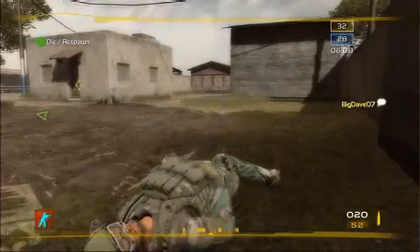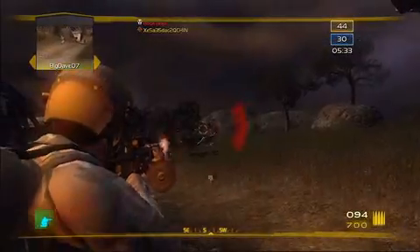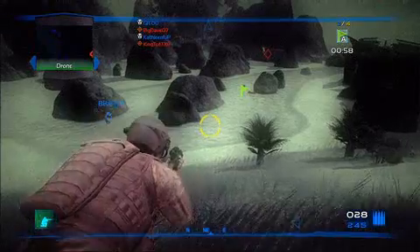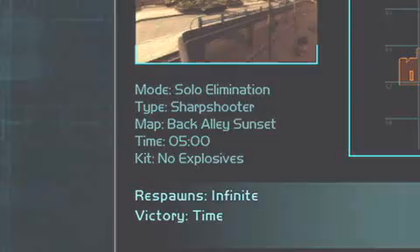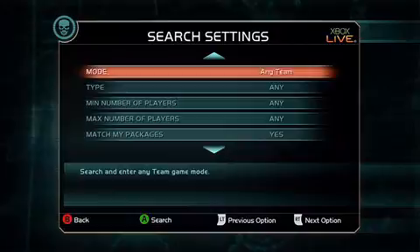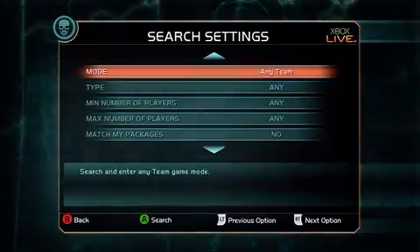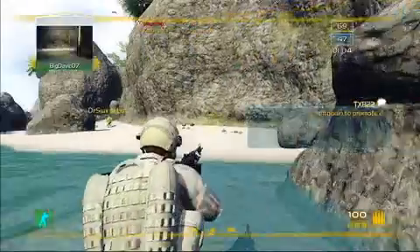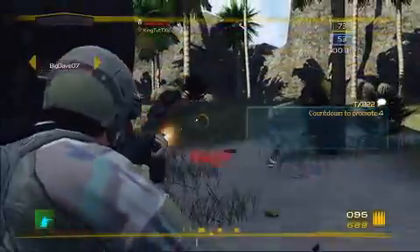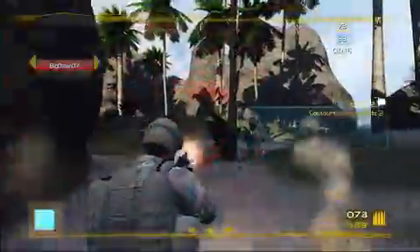Standard match types have teams competing for points by racking up kills or fighting to hold onto territory. Other options include a grab-the-object contest that's essentially capture the flag, and a free-for-all battle where everyone is an enemy. Past the basics, there are several new options for tweaking multiplayer matches. You might decide to spice up a standard kill contest by opting to make one player on each team an officer — just make sure to guard your VIP if you don't want the opposing team racking up multiple points per kill.